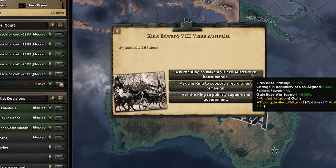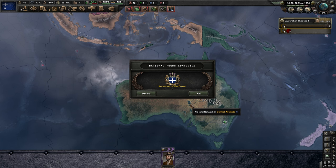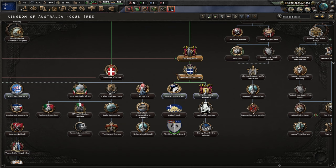I can boost morale - a bit of stability, war support and manpower. Non-aligned and a bit of political. Let's get some manpower, we'll need it. I'll take the support of a recruitment campaign. Ascension to the throne - we are now the Kingdom of Australia with a nice new flag and King Walter Strickland. Political power, monthly population, construction attack defence, acceptance of F diplomacy - very interesting. What are we going next? A research slot! We can get Ned Kelly's armour - bizarre.